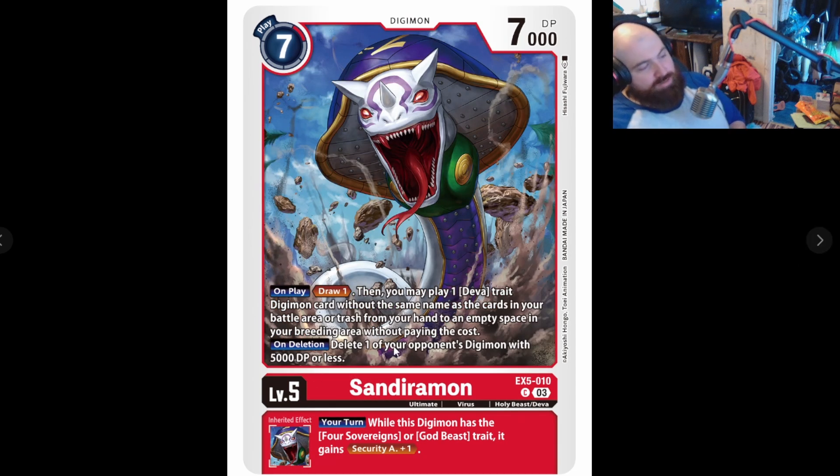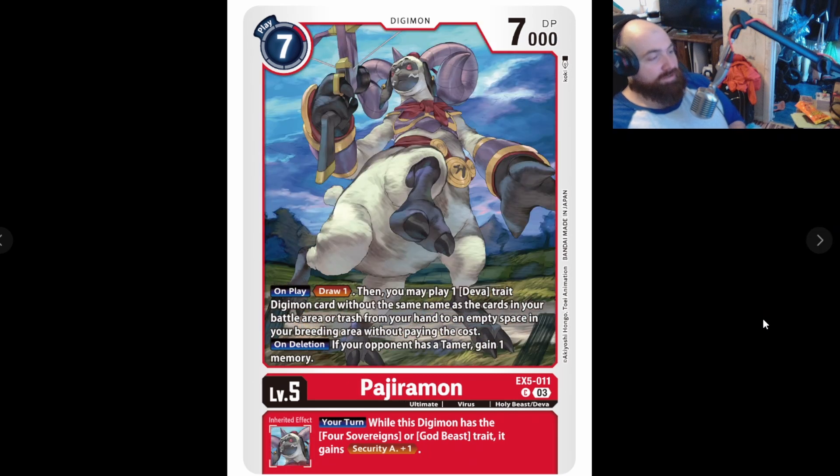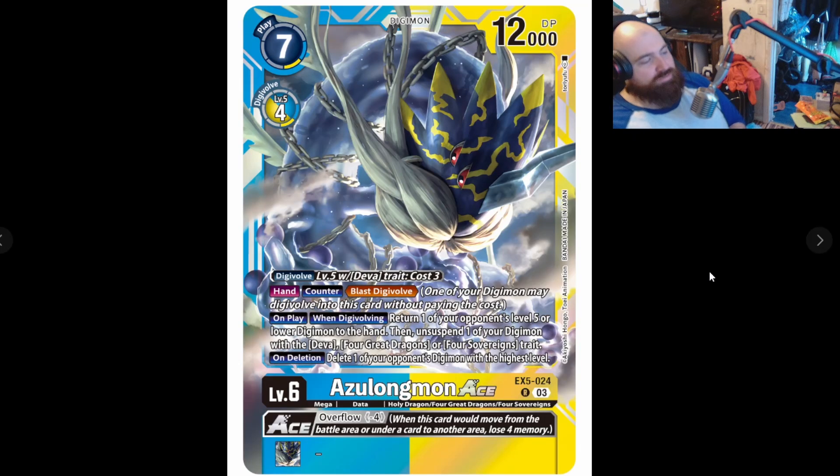Sinduramon: on deletion, delete one of your opponent's Digimon cards with 5000 DP or less — pretty good for the other effect. We delete one of our Deva names and then get to delete something with 5000 DP or less. No Blocker anymore. Your turn: while this Digimon has Four Sovereigns or God Beast trait it gains Security Attack plus one. All red cards have the same inherited effect. On deletion, if your opponent has a Tamer, gain a memory. Sometimes gaining memory is what you need, sometimes popping a creature is what you need, sometimes you need to draw a card.